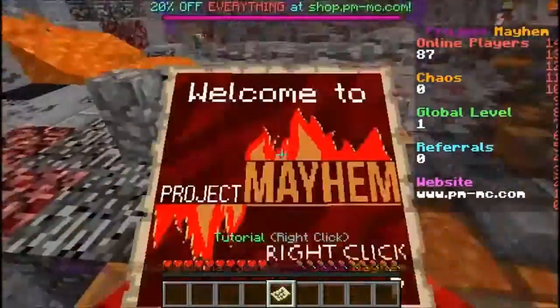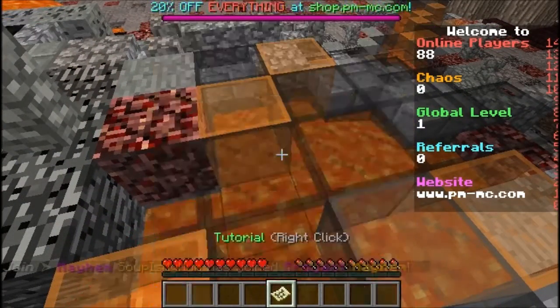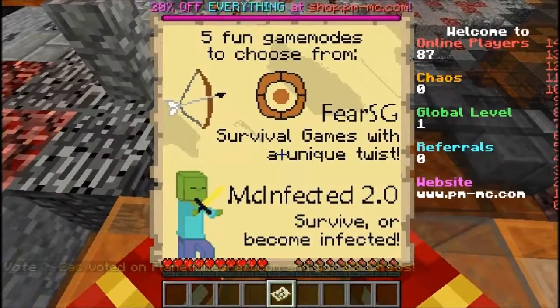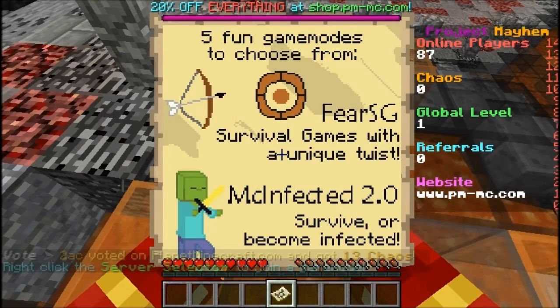All they gave me was a map. It says: welcome to Project Mayhem — right-click. All right, five fun game modes to choose from. Survival games with a sphere, SG, and survival games with a unique twist, and making MC Infected.